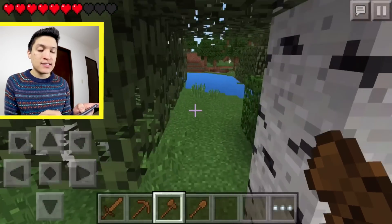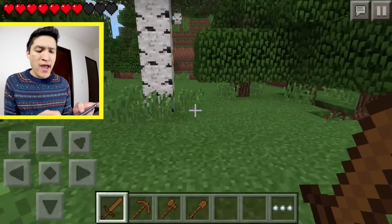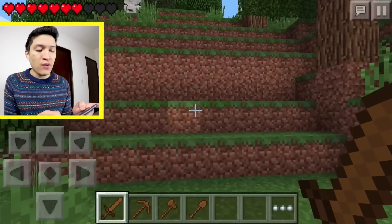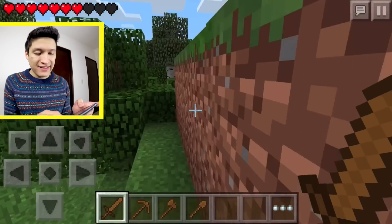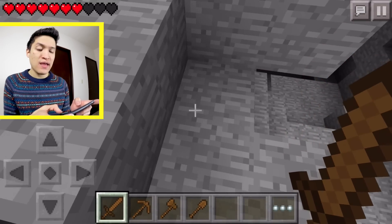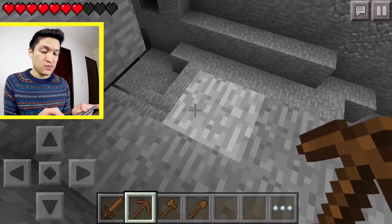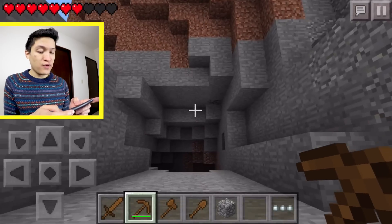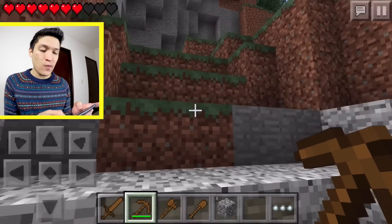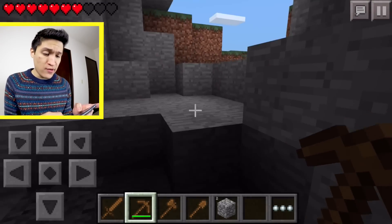Now we're moving on to finding some stone and coal. There's a spider — go away! The last time I died it was a spider that killed me, so I have arachnophobia now. Coal seems to be a rare thing in this world — in the PC version it's one of the most common things.